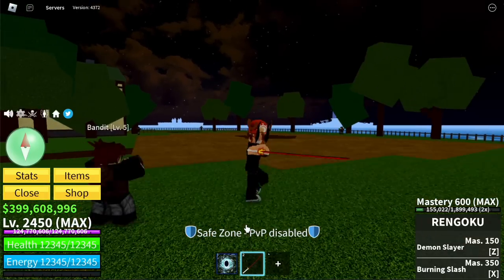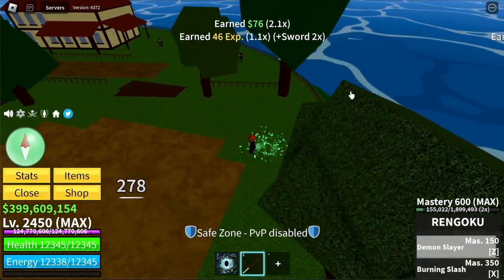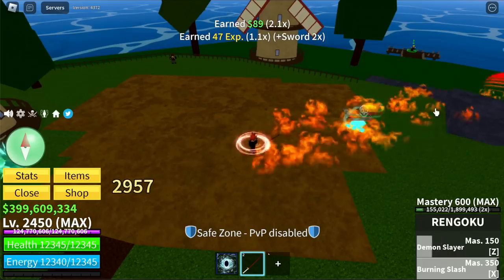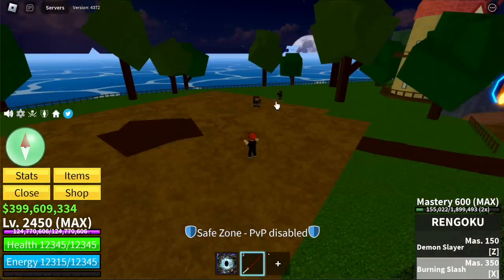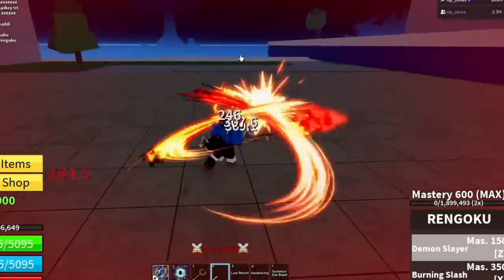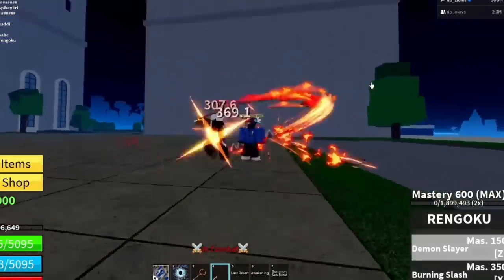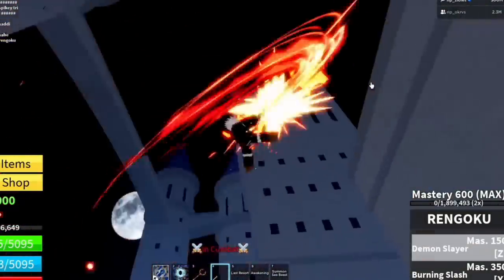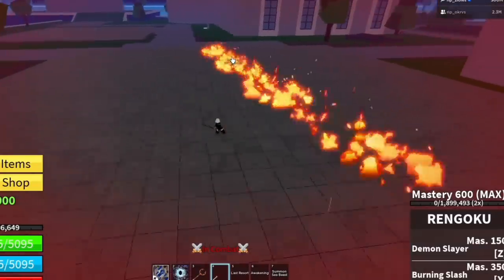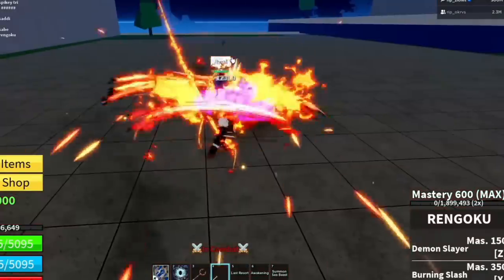Next up, Rengoku. Did you see the Rengoku versus Pipe video? That would be a Flame War. The Z skill is Demon Slayer and the X skill is Burning Slash — which now looks like the X skill of the Pipe. For the reworked version, the Demon Slayer looks like the skill of Tanjiro. We couldn't demo the Burning Slash because of cooldown.